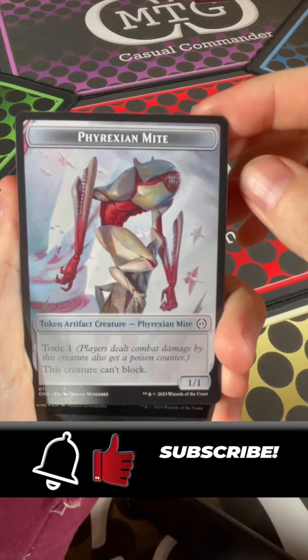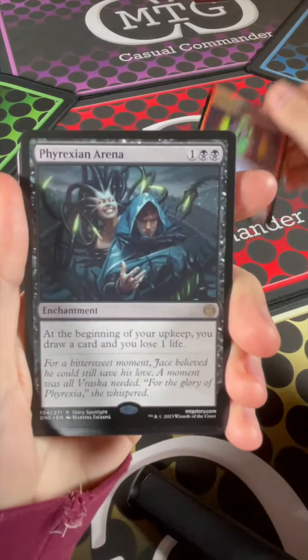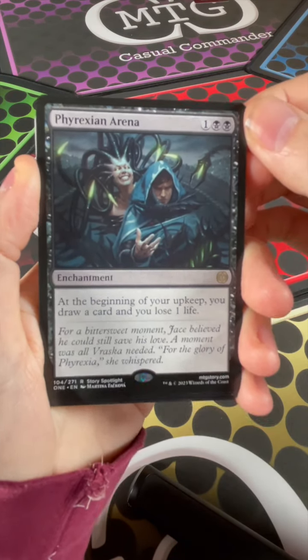We got a Phyrexia Might token. We got Plague Draft Aspirant. Phyrexian Arena — 2 black, 1 other — at the beginning of your upkeep you draw a card and lose 1 life.